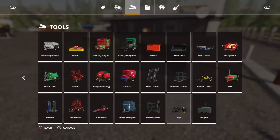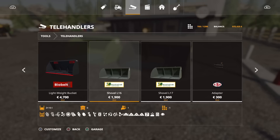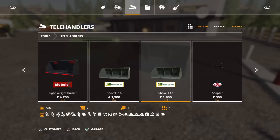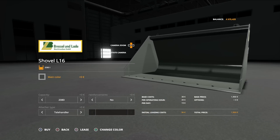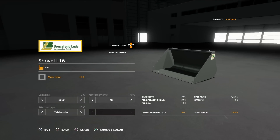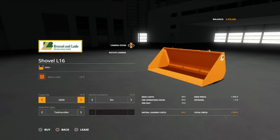You'll find these under telehandlers. Both the L16 and L17 are 1,900 to buy and both are three slots. The options are pretty much the same — the only difference is the capacities. The L16 starts at 2,080 litres. We can change the main colour — black, lighter green, or orange. Capacity options go: 2,080, then 2,390 with curved sections, then 2,400, then 2,760 with extensions, then 2,600, and finally 3,110 litres with extensions.